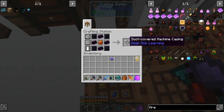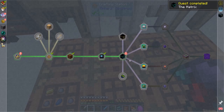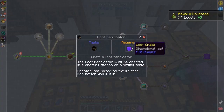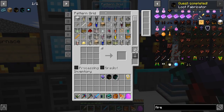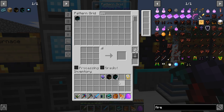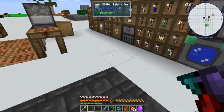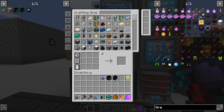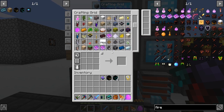Here's some of the recipes. We got the machine casing, which is needed for two simulation chambers. We have a loot fabricator, which I already made. I believe I need two more simulation chambers, which I already made — I set up auto-crafting for them. There are a lot of recipes set up. That's the stuff we did in the other episode.